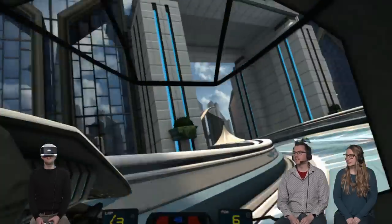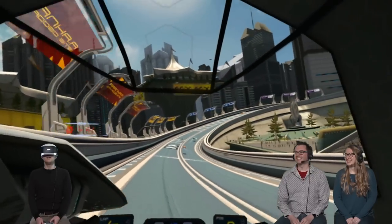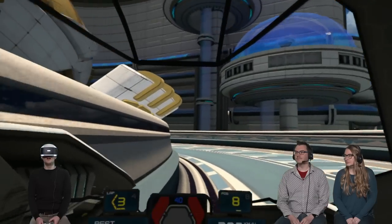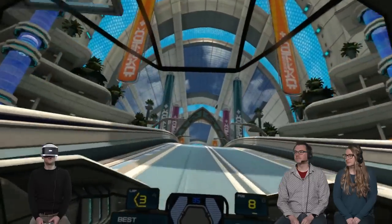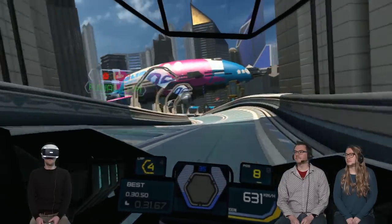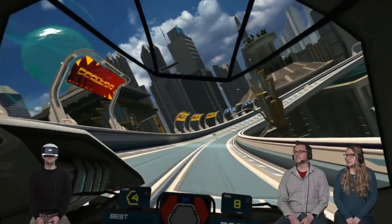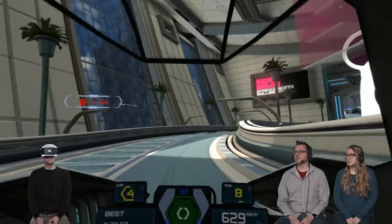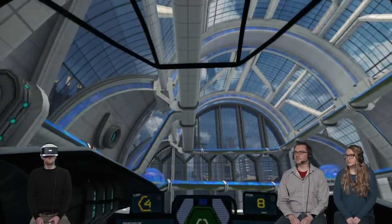Yeah, they've done a couple of really smart things related to how your camera stays horizontal to the cockpit. Yeah, yeah. I think that helps a lot. There are a couple other options that you can tweak in regards to that, but the default option is surprisingly comfortable. Now, are you using your shoulder buttons to do the bank turns and all that fun stuff?